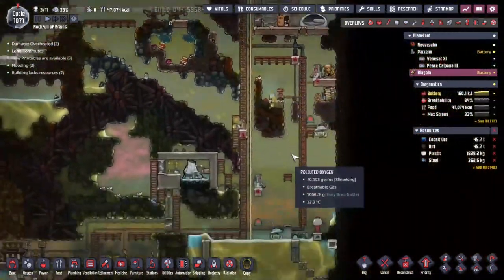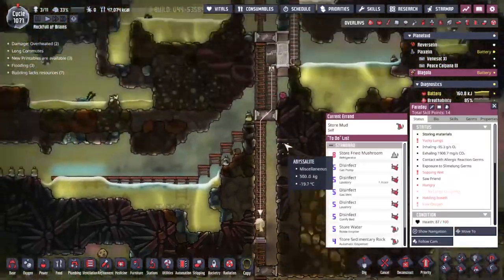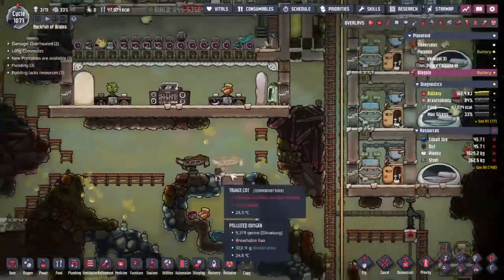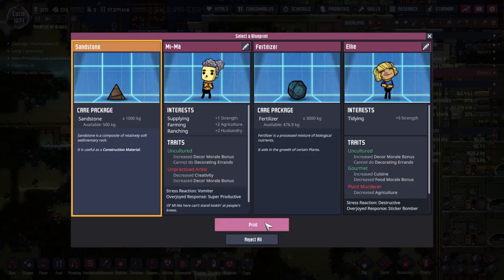They're sweeping up, going around, doing very pleasant things - some of them are building. What are you doing? You're storing materials. There's a lot of storing going on, so I guess we're just gonna hold fast for five minutes and see what happens when they're done. Let's check the printing pod whilst we're here - sandstone, why not.